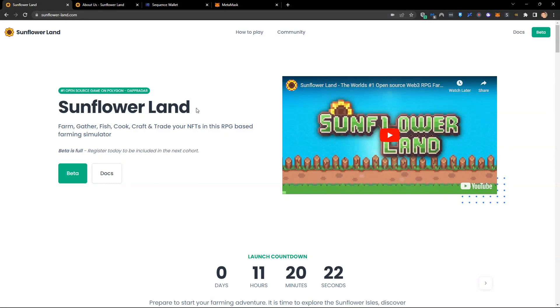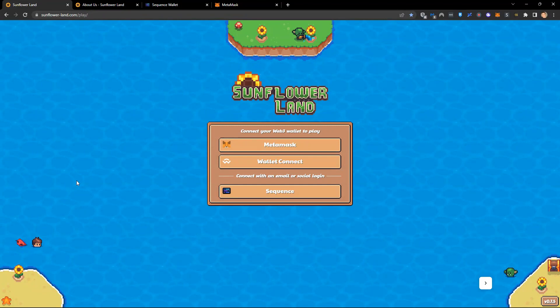If I click on beta right now, you'll see it says 'connect your web3 wallet to play'. There are three options available: MetaMask, which is the standard non-custodial web3 wallet; Wallet Connect, which lets you connect hundreds of different wallets; or one of our preferred partners, Sequence. MetaMask is the most common, but Sequence is good if you don't want to worry about learning web3 technology.